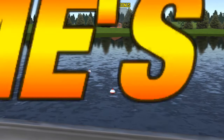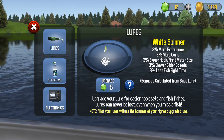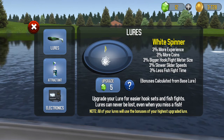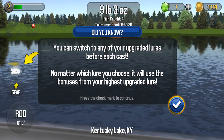Upgrading your gear can help you catch more fish. Take a look. We can upgrade to that lure — it's five coins. I don't have five coins though, do I? Twelve. That may be twelve. That lure is five, the other stuff's high. Upgrade to the spinner with five. Yes. That one's thirty — can't get him. We had twelve. The bonus of your highest upgrade.